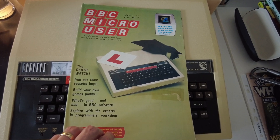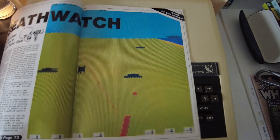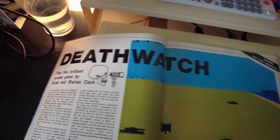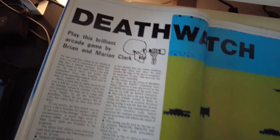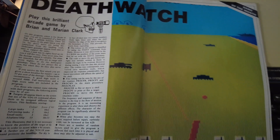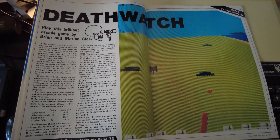Hello and welcome to this video about the very first type-in listing game ever published in the Micro User magazine, Death Watch. This first appeared in the March 1983 edition of the Micro User, a magazine that we've looked at in a previous magazine review video.